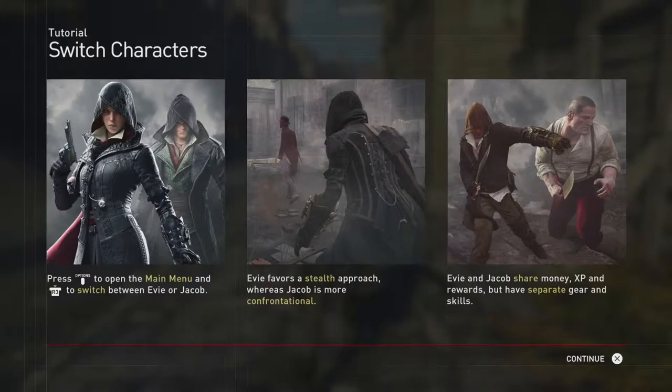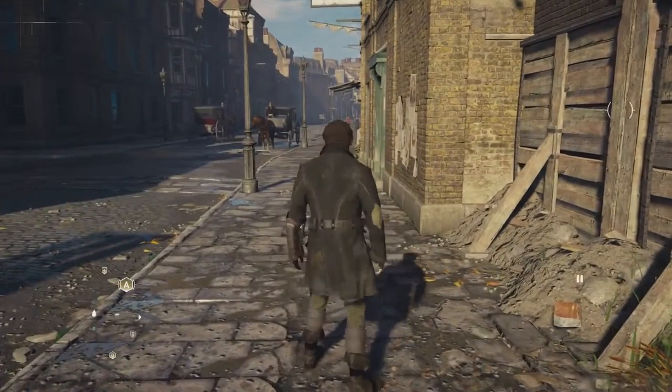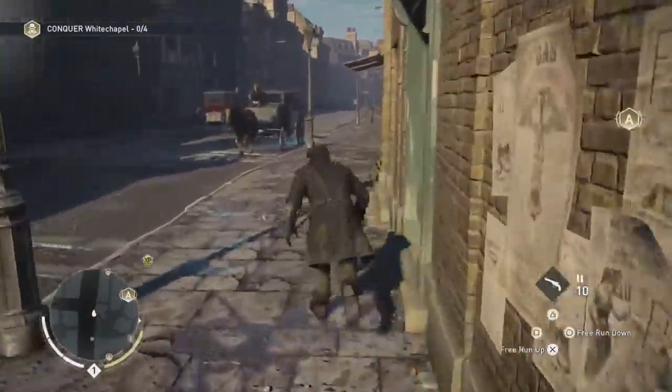So apparently if you just play with one character, the other one automatically gets some skill points. That's pretty neat. So we'll just flip flop between the two depending on what they are.